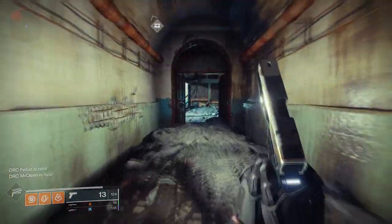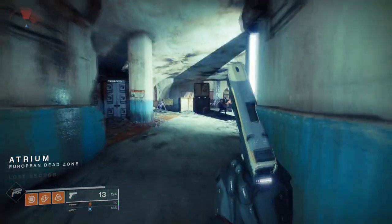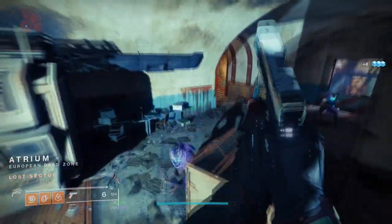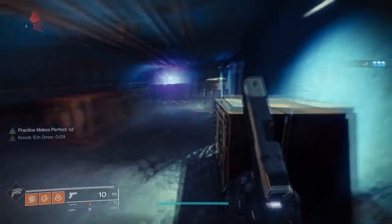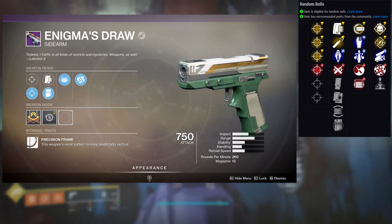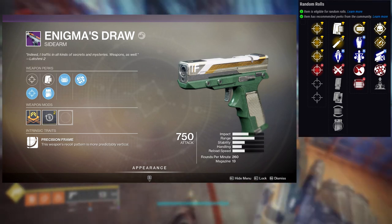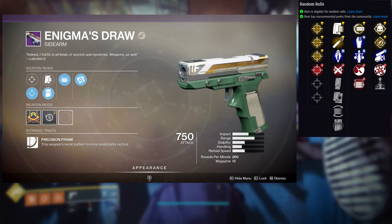The last weapon is Enigma's Draw. It's a Precision Frame, which immediately means I don't like it — I don't find the value in Precision sidearms unless they have Fully Auto Trigger System, which this one does have. From what I've heard, the god roll is not with Fully Auto Trigger System though. The first row perks are Grave Robber, Triple Tap, Zen Moment, and Opening Shot.